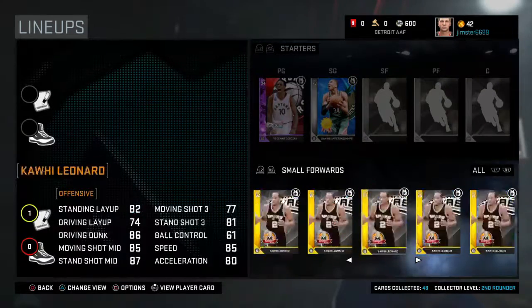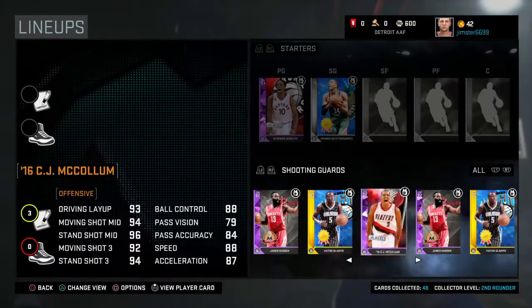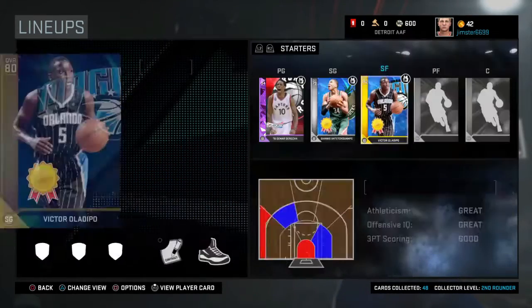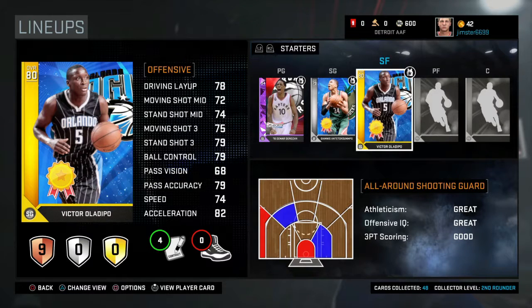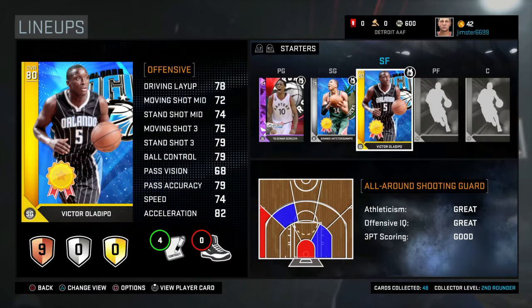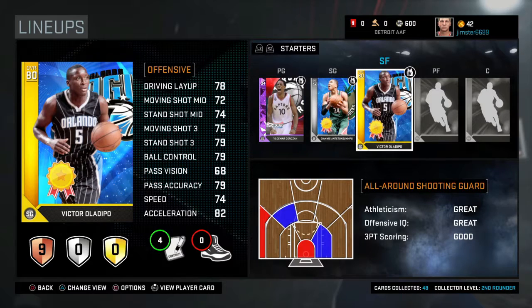Now, small forward. I'm not looking. 3, 2, 1 — and stop. 3, 2, 1 — and stop. That is the player at my small forward. I'll look in — 3, 2, 1. This hasn't actually gone really bad so far.